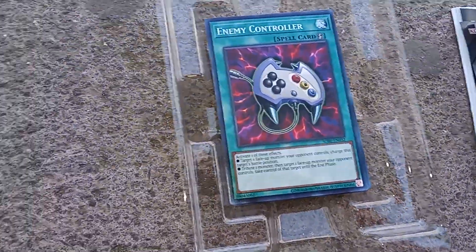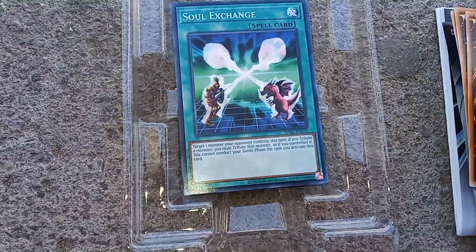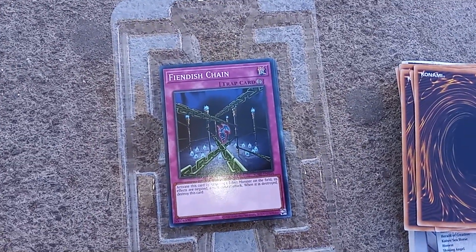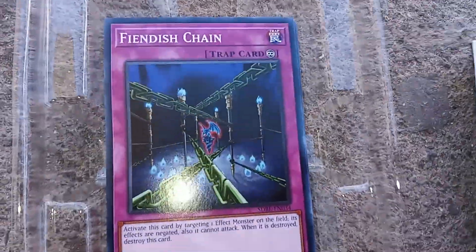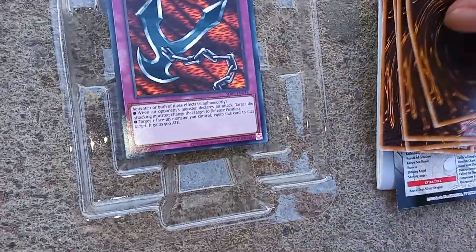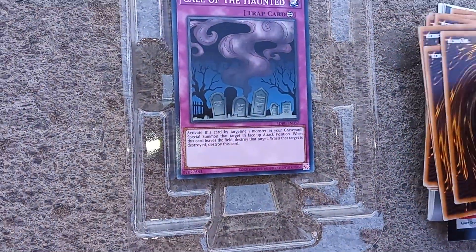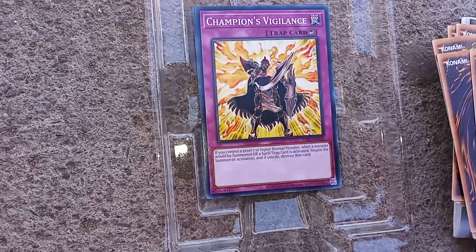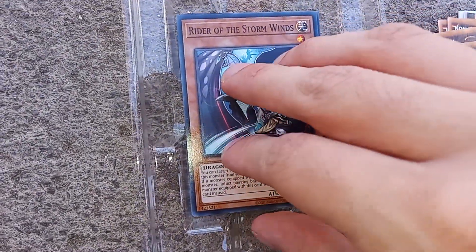Enemy Controller — Left, Right, A, B. And now for the Traps. Sorry dudes for that interruption, I had some ladies talk to me. Moving on, we have the trap cards over here, which are: Fiendish Chain, Kunai with Chain, Damage Concealer, Call of the Haunted, Compulsory Evacuation Device, and Champion's Vigilance.